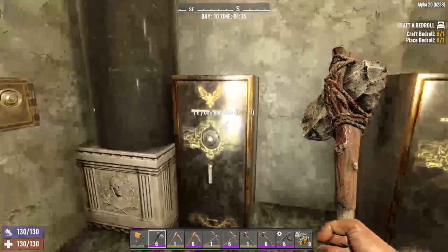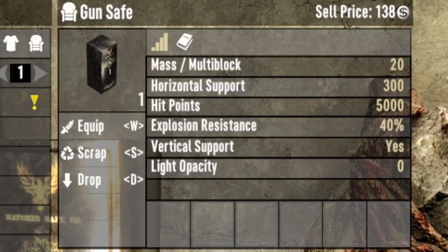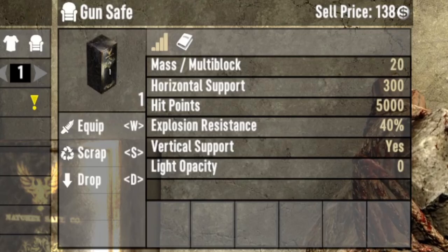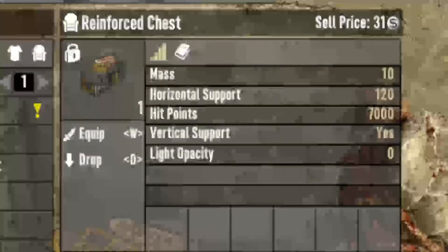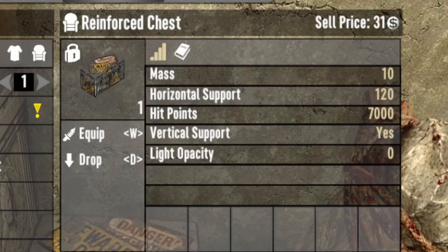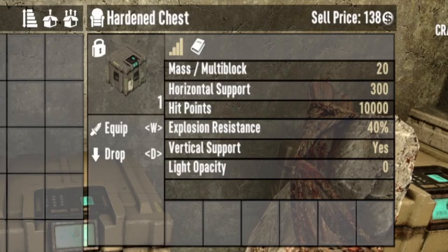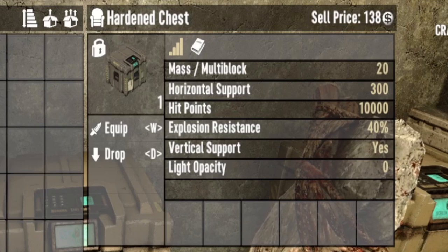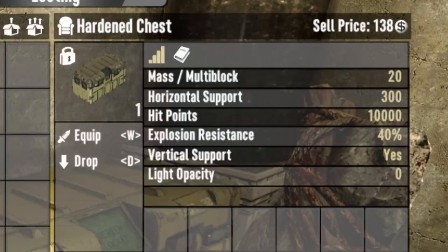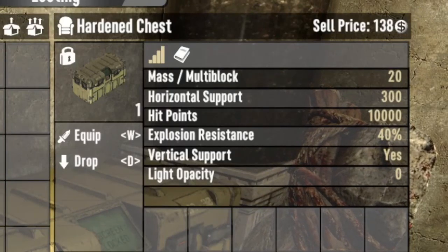Next we move on to the gun safes. The gun safes have 5,000 hit points and 40% explosion resistance. Then the reinforced chests: they have 7,000 hit points but no explosion resistance. The small hardened chests have 10,000 hit points and 40% explosion resistance, and the large hardened chest again has 10,000 hit points and 40% explosion resistance.